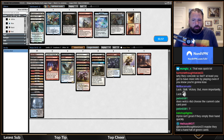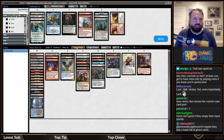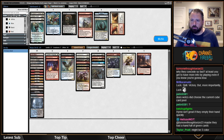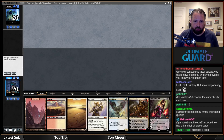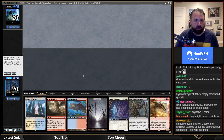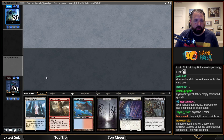Hymn is still good but Tidehollow Sculler might not be exactly what I want here. I think I'd rather have Sling-Gang Lieutenant. They conceded fast — if they think they're going to lose and want to play more games or have dinner earlier, I'm all in for life-equity conceding. I think I have to mulligan again — this hand mulligans based on mana; I can't cast my cheap spells. I'll keep this and Glory Bringer is the cut.